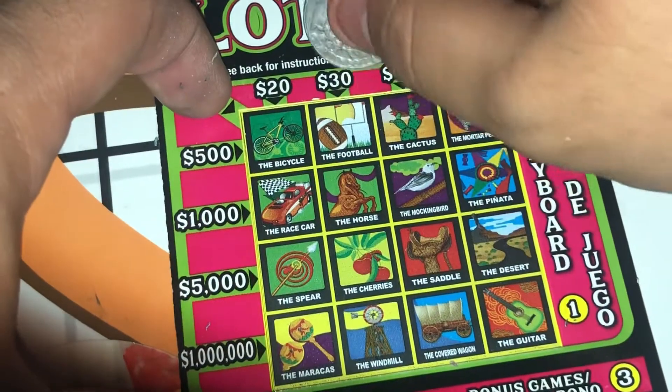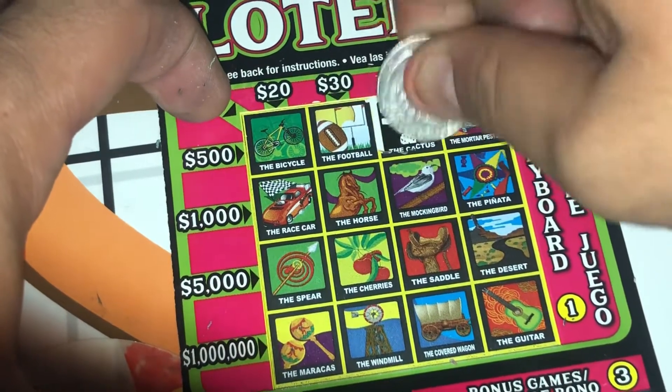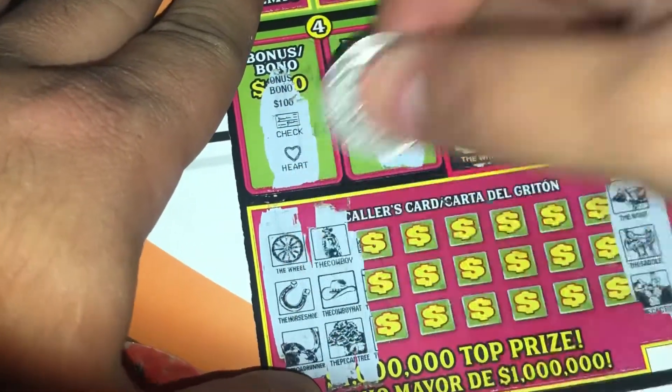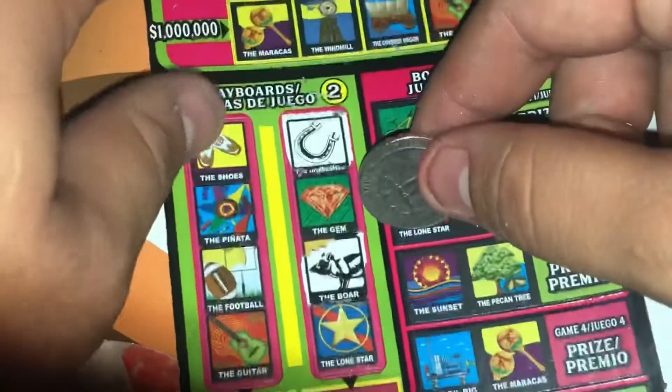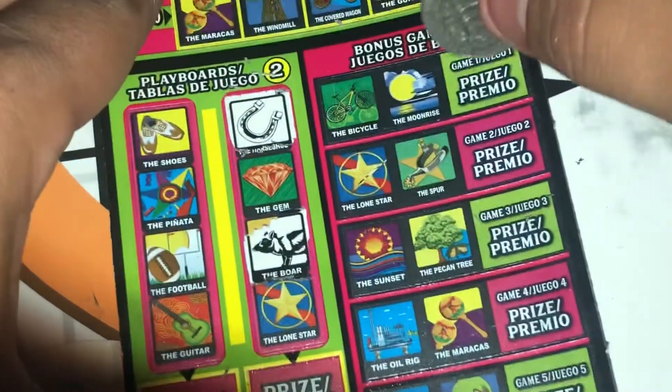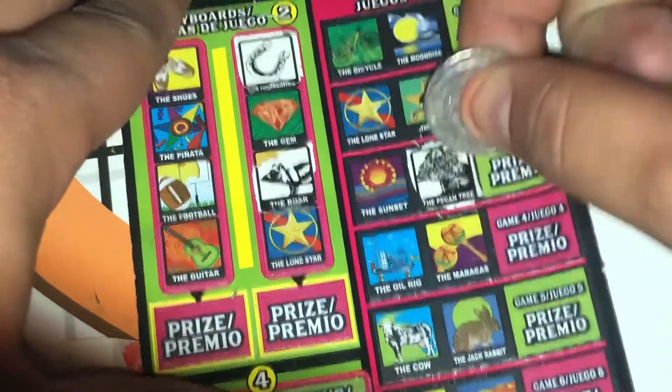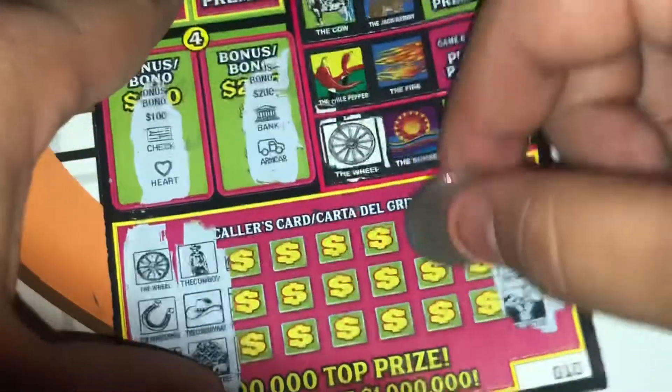Cactus, cactus up here with a saddle. Nice, looking good. Cowboy with the cowboy hat and a pecan tree. Cowboy, cowboy, cowboy, cowboy — nope. We got the pecan tree right here. No cowboy and no cowboy hat.